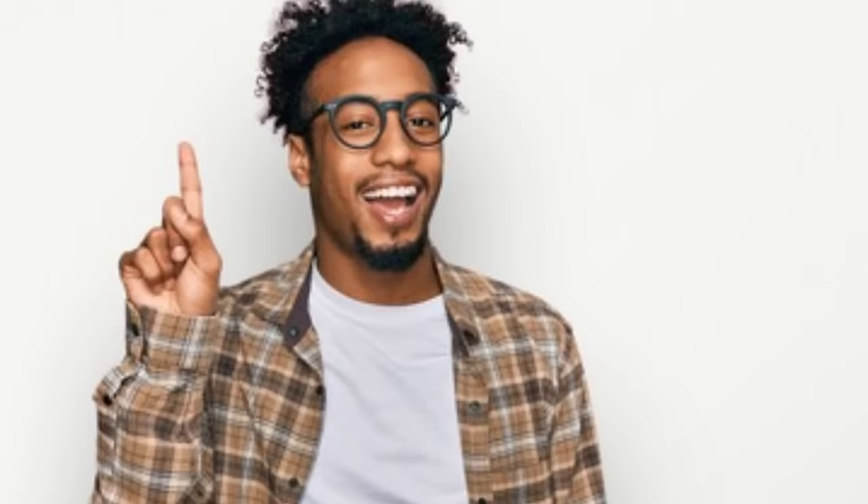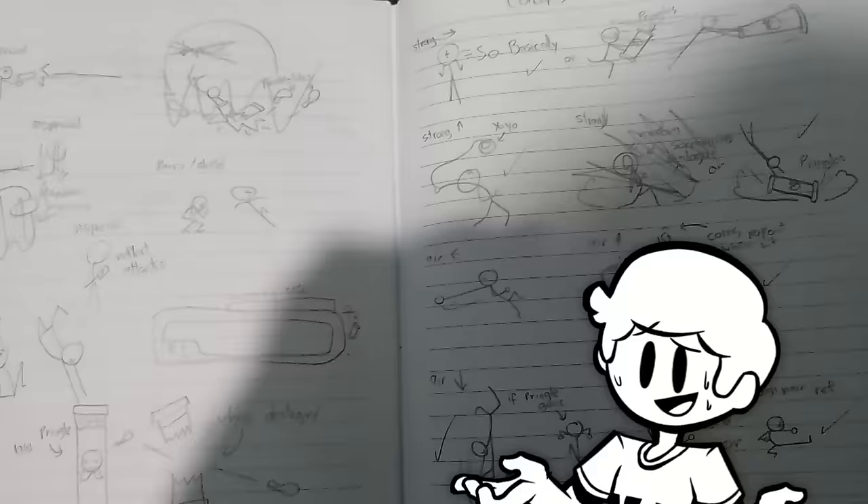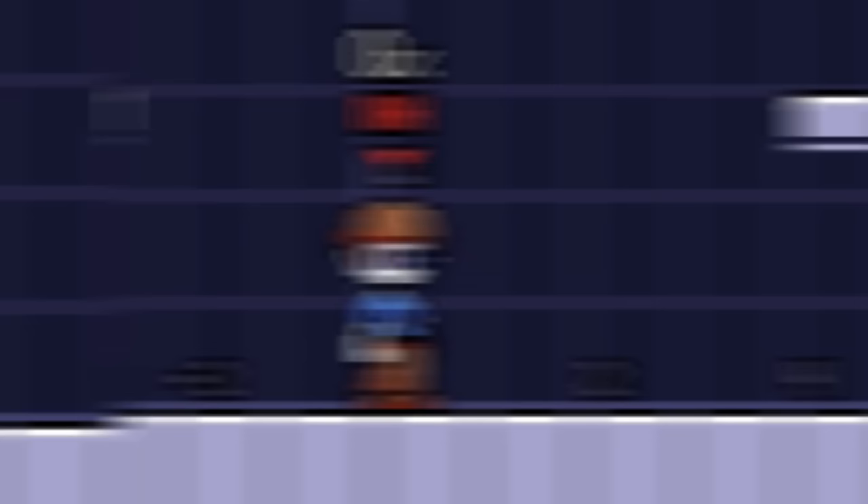Next, I drew concepts of the movesets in my notebook, which is definitely what I did when I first started coding the movesets. And here are the movesets that I made. For his forward special, he wields a gun.